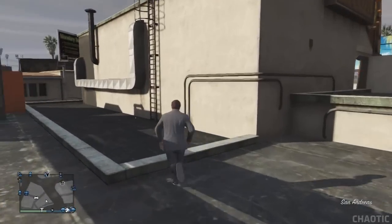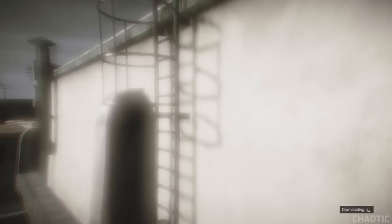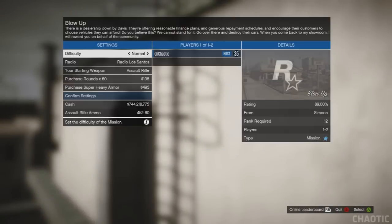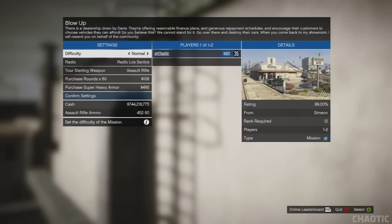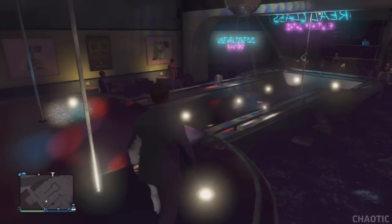I've just hooked one of the ladders, and the other one is right next to me. Once you're on the roof, you want to stand where I am standing near the ladder. You want to go onto your phone, go to the job list, and accept a job from someone. As soon as you do, give it a second or two, and then back out of the job menu. So you quit the job, and when you spawn back in, you will spawn inside the strip club but on the stage.